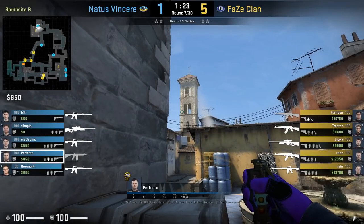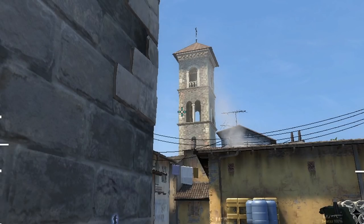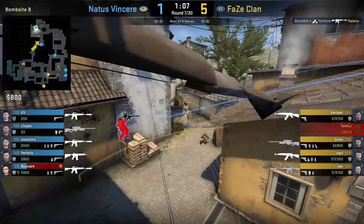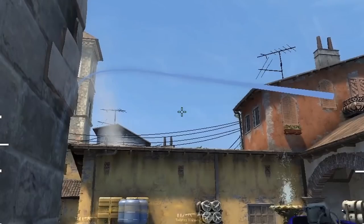Perfecto throws an alternate flash for top banana while Boomich is at sandbags. Instead of throwing the antenna flash, he aims a different spot — when Boomich makes contact, Perfecto left-click throws the flash which will blind Twist. Afterwards he throws a half wall molly from the same position by aiming here, then left-click throw.